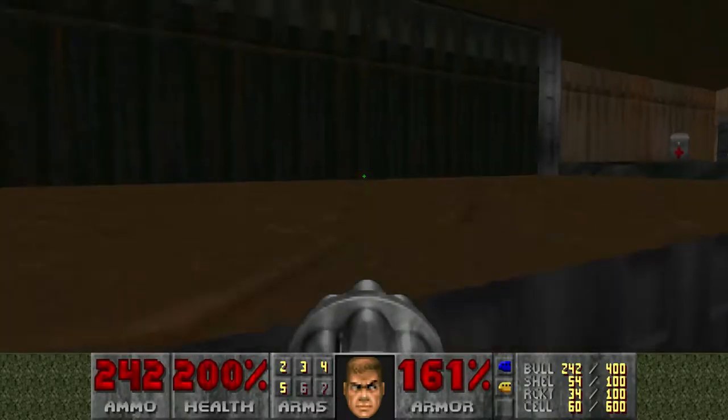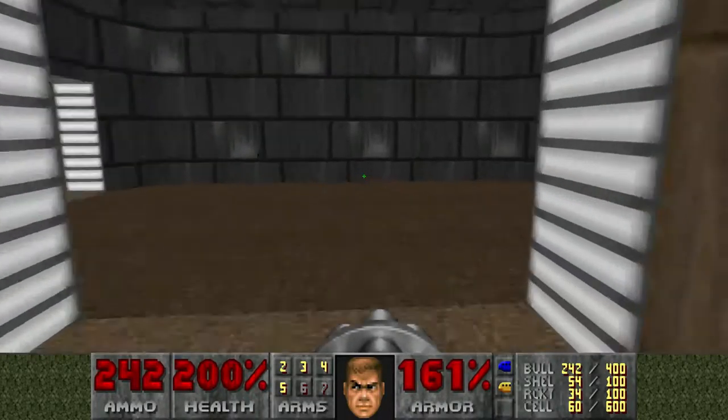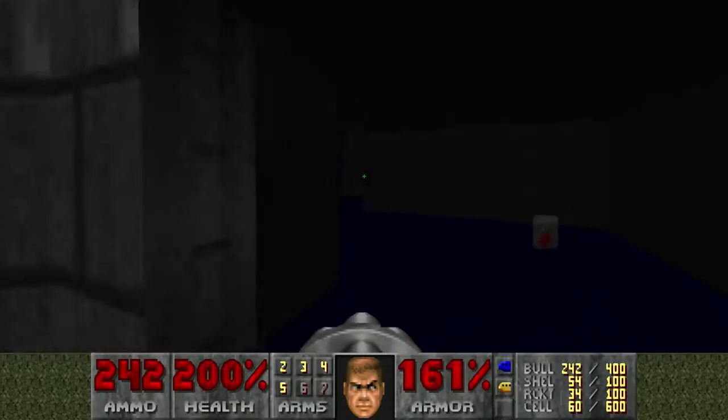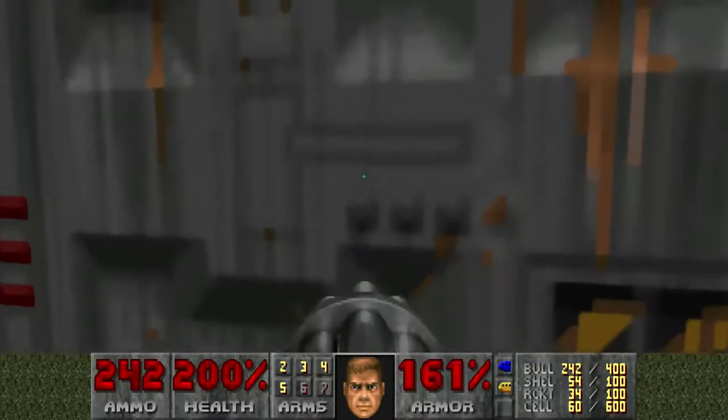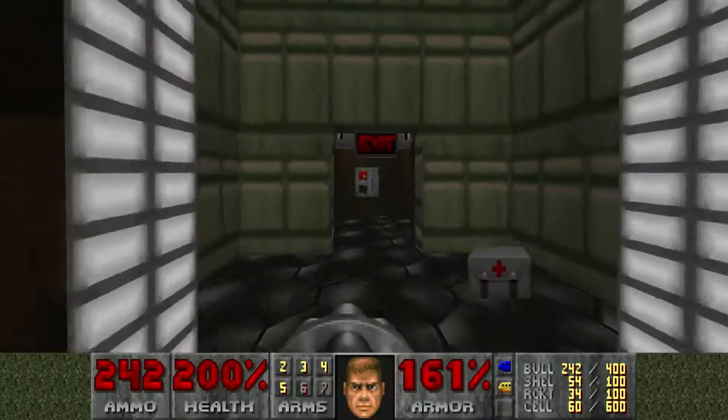In Hexen we had — you could set the speed of the lift, you could choose when it activated and all this. In Doom, we have slow lifts and fast lifts. We have slow doors and fast doors. We have lines you walk over and lines you press spacebar against. And that's it.